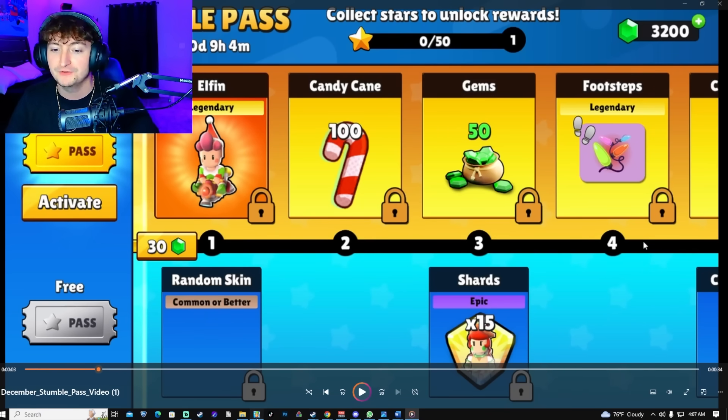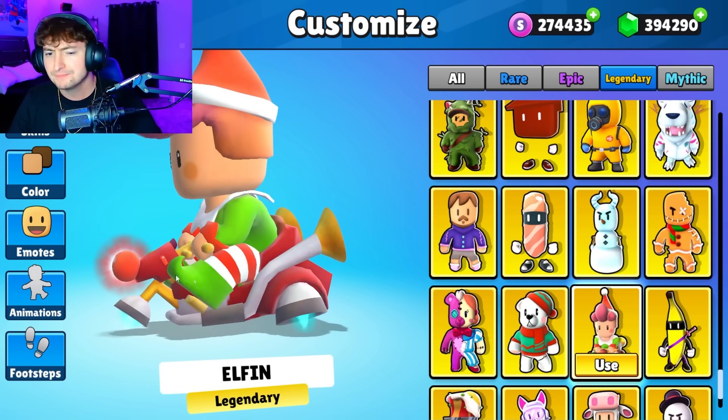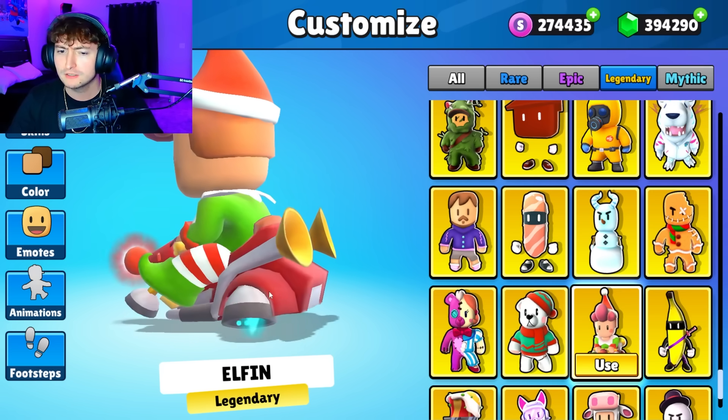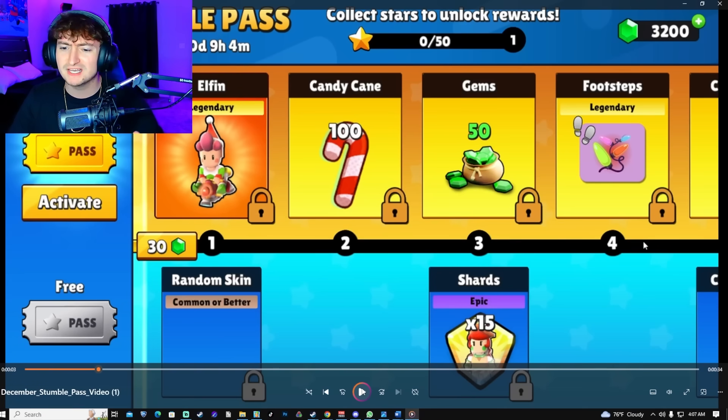At tier one we got Elfin, and this is what they look like — it's a legendary. They're on what I guess is a scooter or a car, kind of floating, also kind of like a tricycle. I give it like a six out of ten. At the bottom tier we have the commoner better.